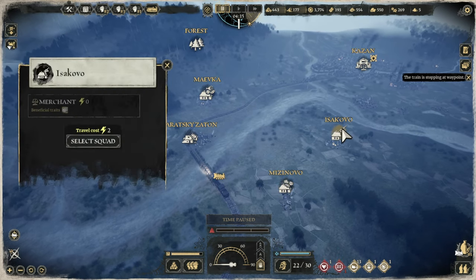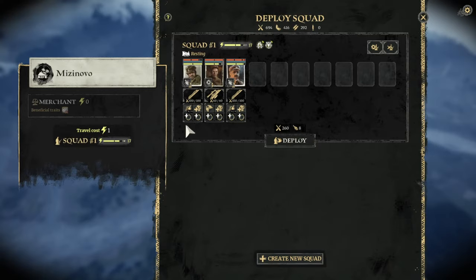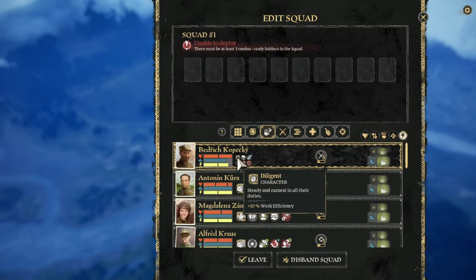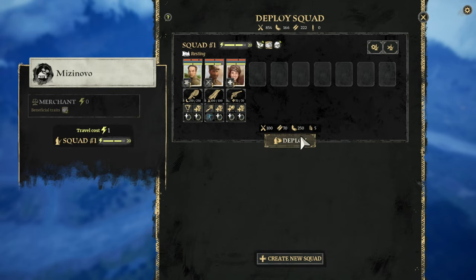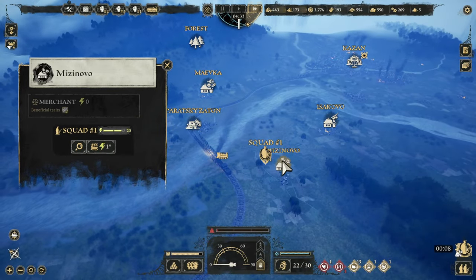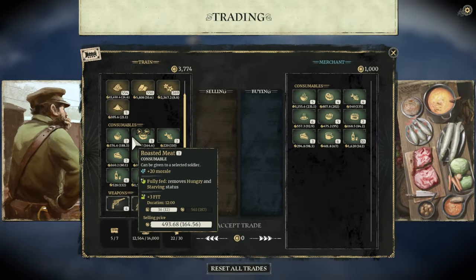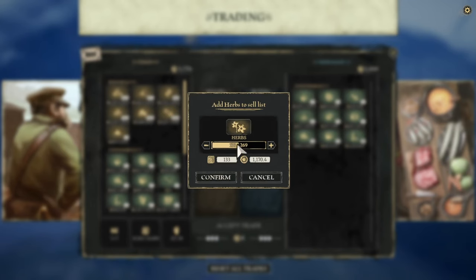Oh, these are just merchants, aren't they? I'm not really bothered about merchants. But I could go and sell some stuff here. Merchant, what have you got for me? Not a lot. I did get a lot of herbs in there - I got 200 herbs. Let's sell 100 of it and get some extra cash.